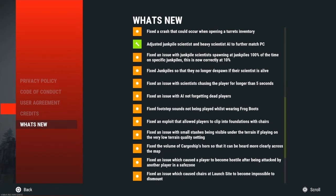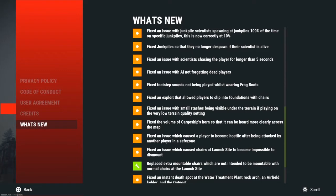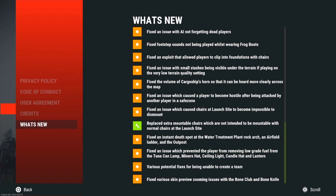Junk pile scientists are those scientists near the junk piles — those random piles on the street of just junk — there's a scientist that spawns near there. It's pretty self-explanatory. Also, they replaced extra mountable chairs that were not intended to be mountable with normal ones in the launch site, because obviously it's not supposed to be there.